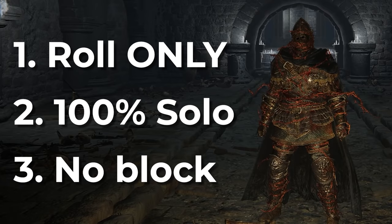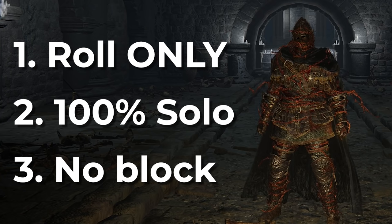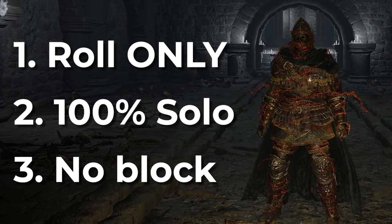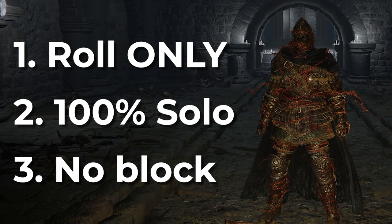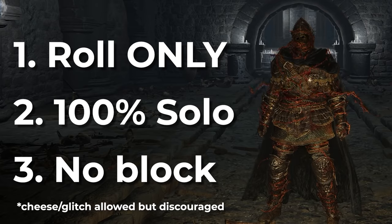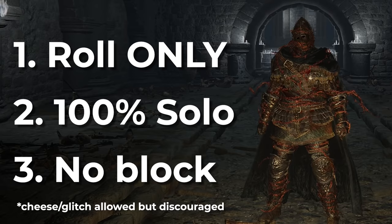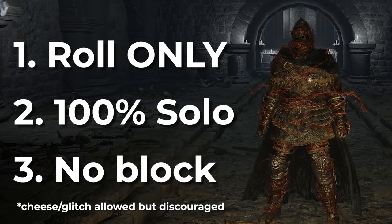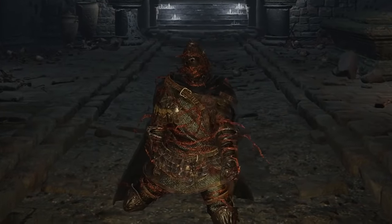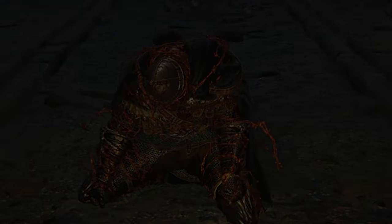Rule three: no blocking. Great shields are generally pretty competent in this game and it might make aspects of the run easier, but I don't want to block anything — I should be rolling enough anyway. For this run I'm not explicitly disallowing cheese or glitches, but I am going to mostly avoid things like AI freeze cheese and will attempt to fight bosses as honestly as I can. Make no mistake, this is gonna suck, but I'm in the business of misery, and I am gonna take this to the top. I hope.